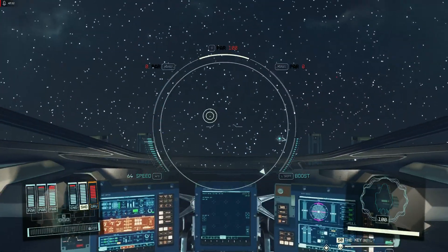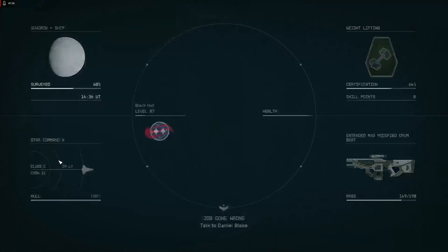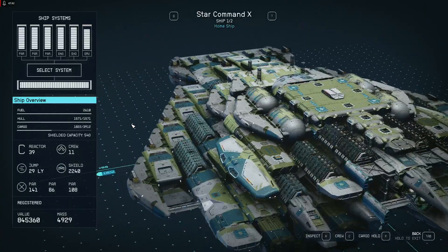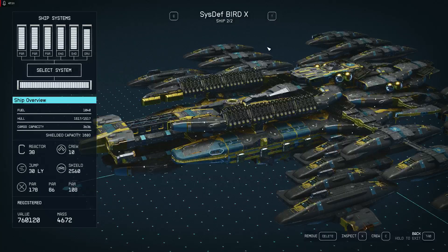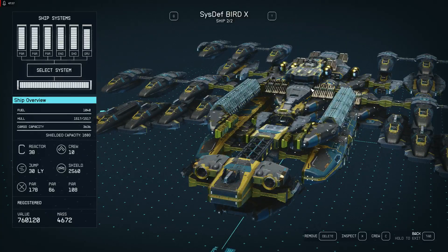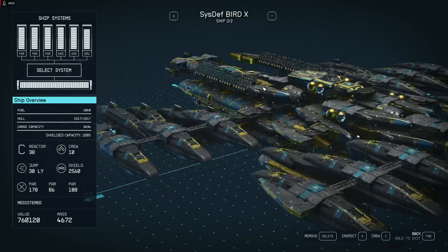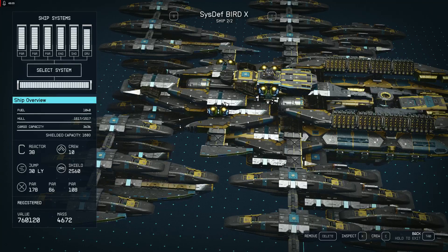Somebody likes the spread of the guards — I also like to have a backup turret. I like ships, we all like ships. I have the System Bird X — that's a prototype ship with ion jet engines for space, with self-enhancing generation of particles to boost the engines.